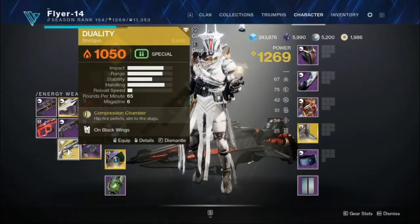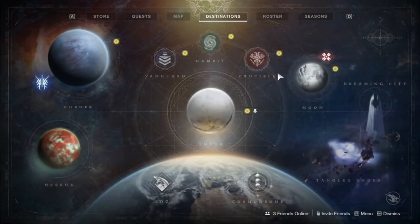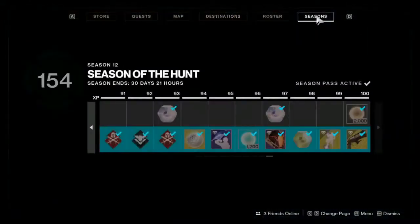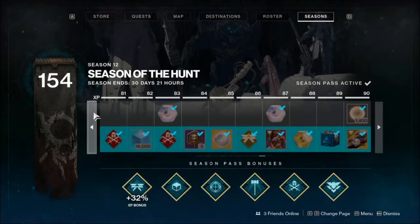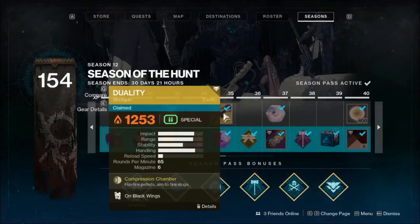So how you're going to acquire this shotgun is actually pretty simple. You're just going to open your tab right here. You want to go over to the Seasons tab. And to get the Exotic Shotgun, it is at rank 35, as you can see here.